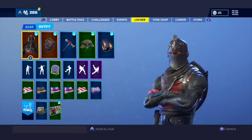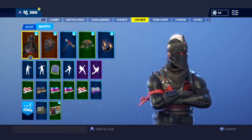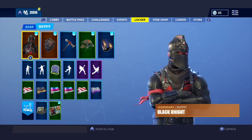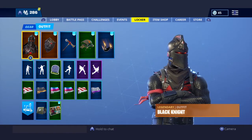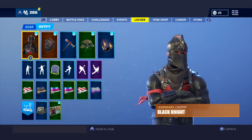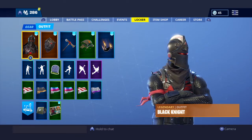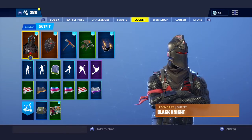For this video I'm showing off the Black Knight skin. Here's how you got it: you had to play during Season 2 and buy the battle pass in Season 2. Then you needed to reach the max tier, which was tier 70.